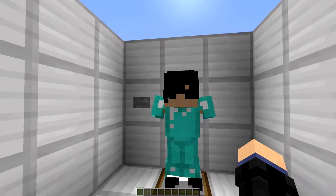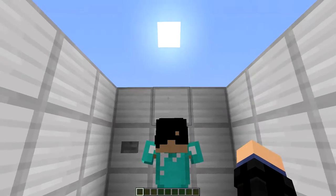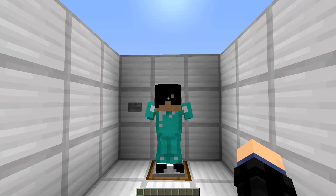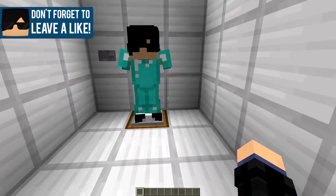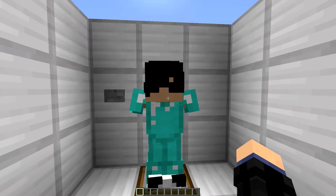We got an armor stand over here, and with the press of a button, lever, or pressure plate — whatever type of input you really want — it will swap the armor stand with another one. With this design I've come up with, it can store up to five different armor stands, and with commands you can give the armor stands hands so you can put swords, pickaxes, and that kind of stuff.